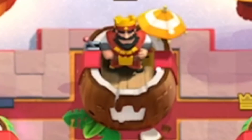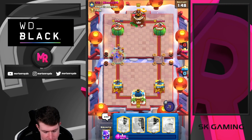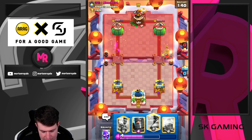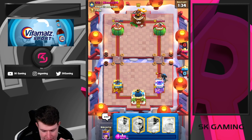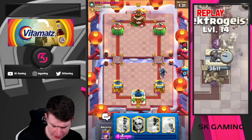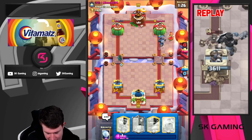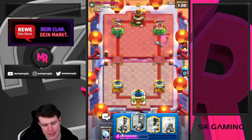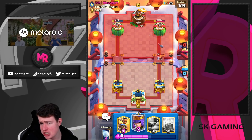It's getting worse isn't it? Sometimes I just don't get the game — why is this happening? By the way, the Electro Spirit just reset the full Hog. This game is crazy. Going for a Bandit here — he goes in with Valkyrie but he doesn't have anything in cycle, so we get a big connection. Bandit locks on and it's going to be GGs well played already.